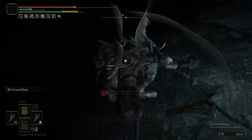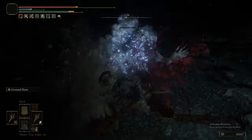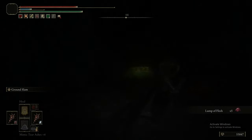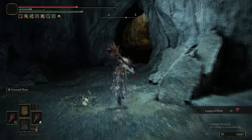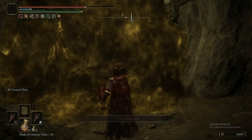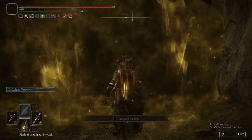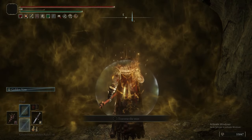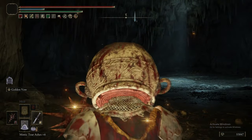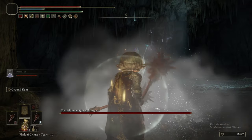Rooms like this are a great example of where Ground Slam is better than Lion's Claw. We got the Coil Shield there — it has a very interesting unique Ash of War where it sends out a big snake head that can inflict poison. It actually has a really respectable amount of poison buildup that can poison a lot of things in just one or two hits.